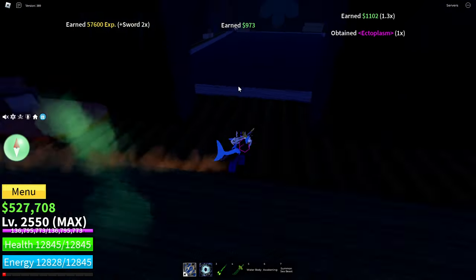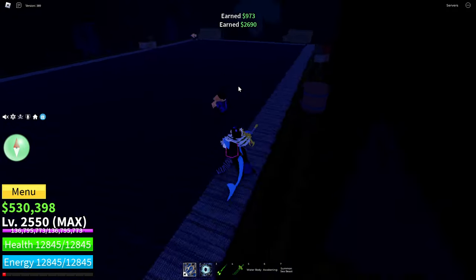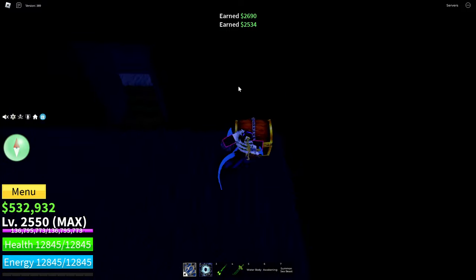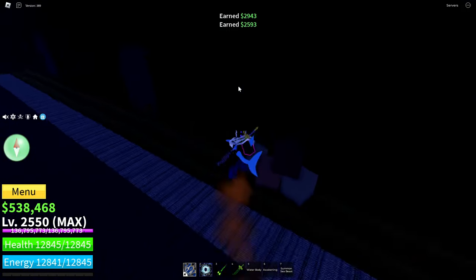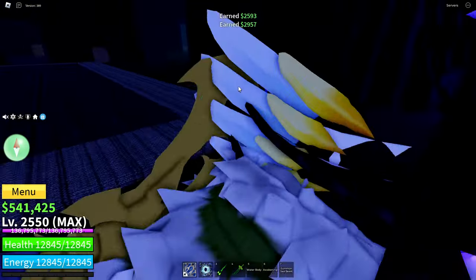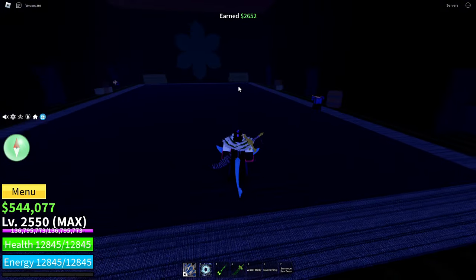A really cool thing is the chests — there's one in the first room, one in the second room, one in the third room, and across the other side there's one in the third room, one in the second room, and one in the first room. So there's one gold chest in every single room here.